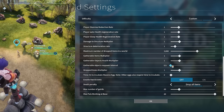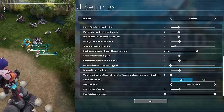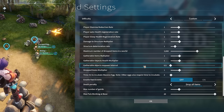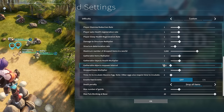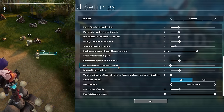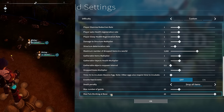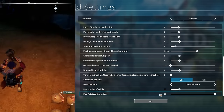Gatherable objects' respawn interval is set as low as possible so I don't have to wait long for ores to respawn and to keep the experiment fair. Raid events are disabled so we're never interrupted. The max pals working at base is 20, but that has no bearing on the experiment since we always assign 6 pals — 3 with mining and 3 with transporting. The transporter is always Hangu.